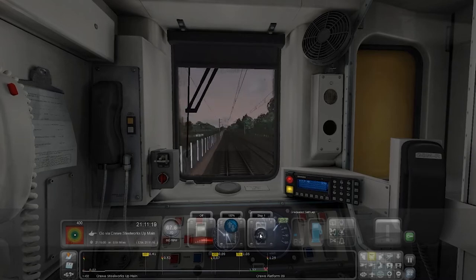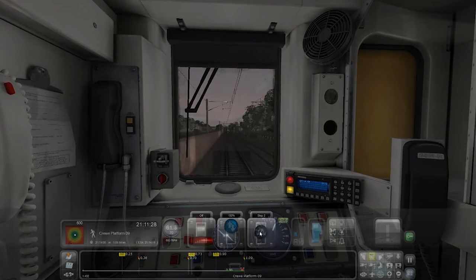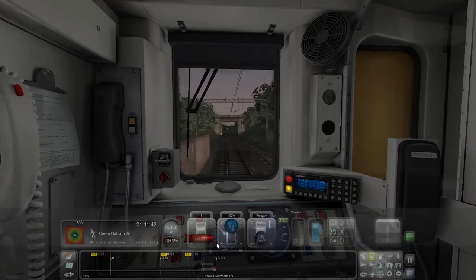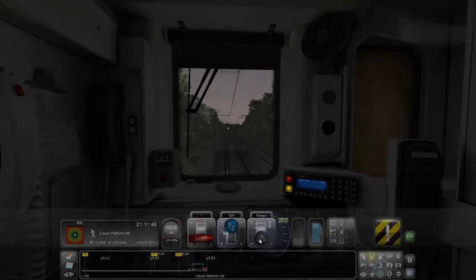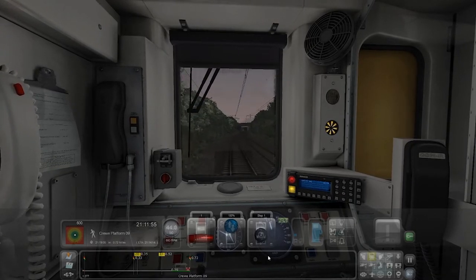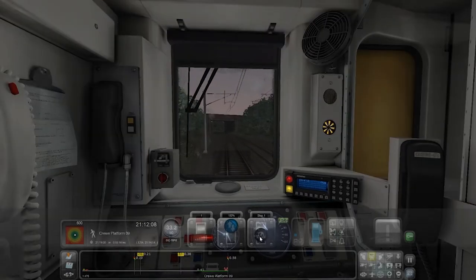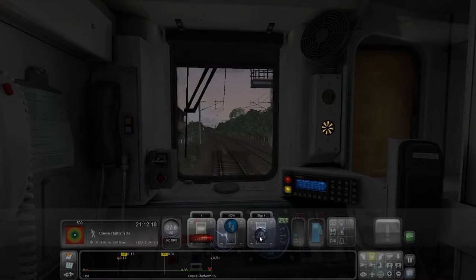Coming through — still running four minutes early. Going to make sure we don't speed at all, so I'm going to increase the brake to stage two. That AWS scared me a lot. Double yellow and then a single yellow because we're going into a platform — it'd be a red signal at the end of the platform technically. But it's a buffer platform so there's no signal on there, or is there? It's doing the thing where it screeches on the track.